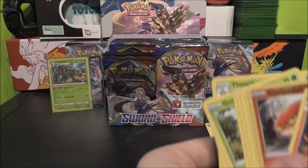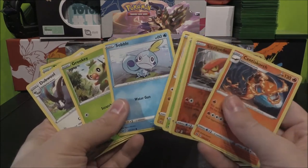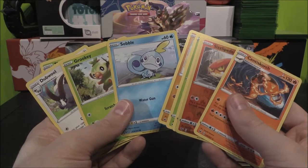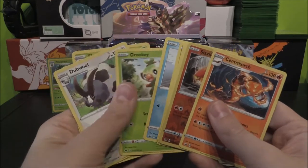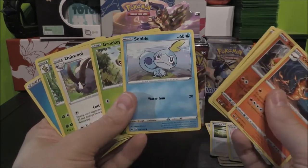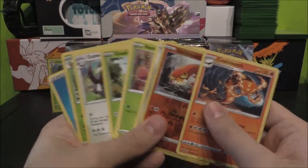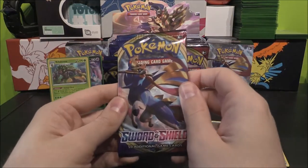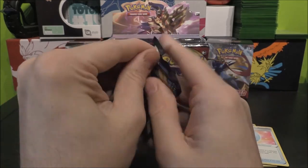I want to try and get it so that we can get a Grookey and a Sobble — oh my god, don't say you've forgotten — Grookey, Sobble, Scorbunny in one pack. I know these two are quite normal to come together. It'd probably be in the Reverse slot where the magic would happen, or even just the full Evolution line in one pack. That would be absolutely amazing to see.